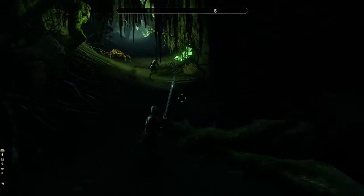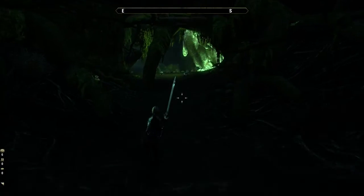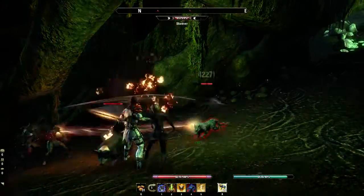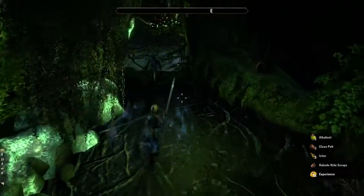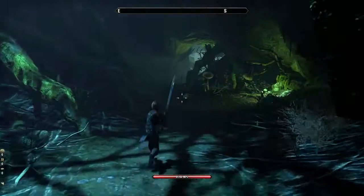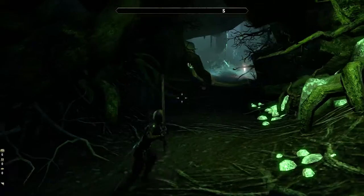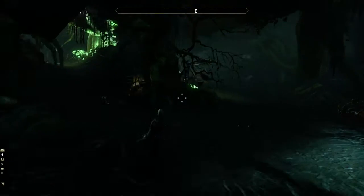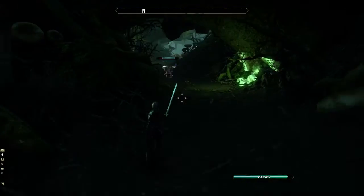Right now I'm in here trying to get another set of Hide of the Werewolf for a new tank build I'm working on, and also for my ultimate builder because I found out it works really well for them to have that set. That character is currently running Akaviri Dragonguard with another set that allows them to do some DPS, but it doesn't work as well as Hide of the Werewolf would because they do get hit a lot in here. I want that ultimate generation to be as quick as possible.